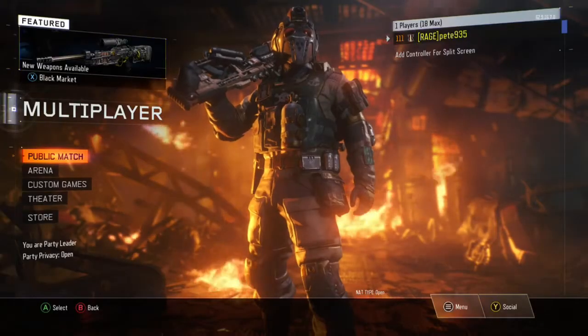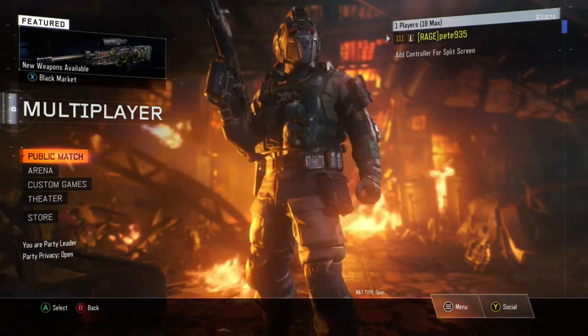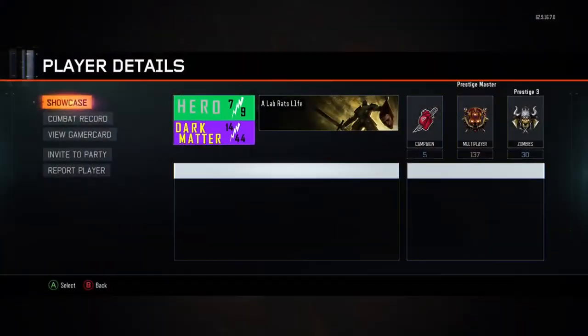Hi guys, my name is Pete935. Here today I'll be showing you how to get the M27 and more weapons on your specialist character and your creator class. Just so you know, if you create the class it will kick you from the game, so don't do that — but you can put it on specialist weapons.